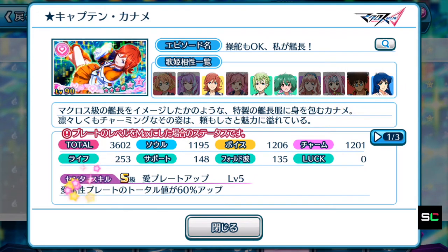Alright, center skill. When the plate is used, all the love element plates — which matches the exact element of this episode plate — will have their total boosted by 60% up. So immediately this center skill is top tier for high scoring events.